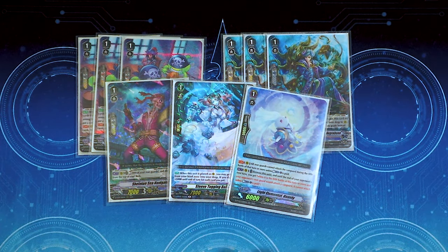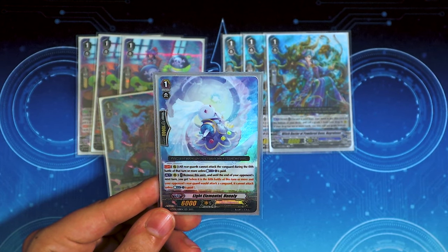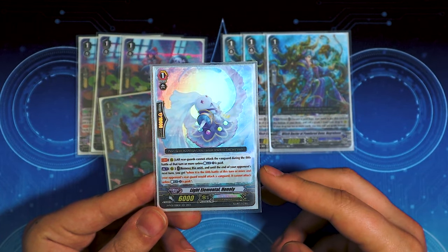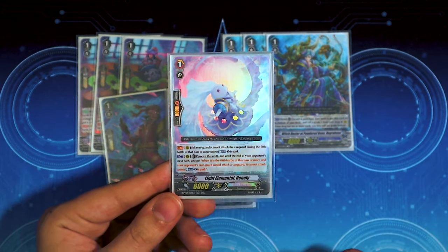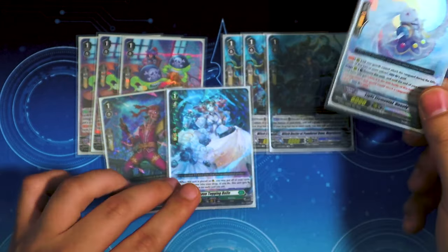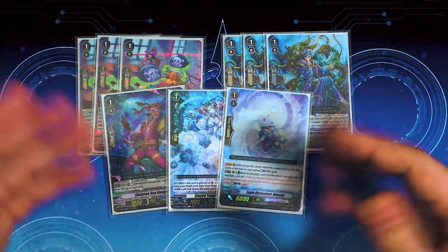We got our one copy of Hanali — Hanali is just a crazy card. It's got that errata where all your rear guards cannot attack the Vanguard during the 5th battle of the turn or more unless they pay a Counter Blast. It also has that act ability where you remove this unit and until the end of your opponent's next turn, when it's the 5th battle or more and your opponent's rear guard is attacking your Vanguard, they have to pay a Counter Blast. So if your opponent's in a tight spot, you pull this out and use its ability. Toolbox-y deck, so we might as well run it.